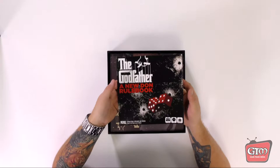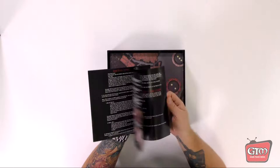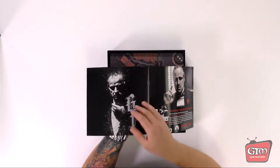The first thing we see is The Godfather: A New Dawn rule book, which tells you everything you need to know about how to play. Flipping through it quickly: it shows the screens, the components, round details, game ending, scoring, and scoring continued.